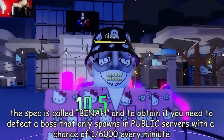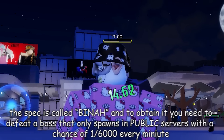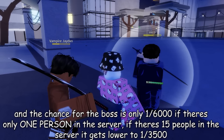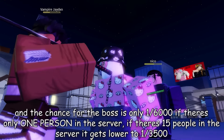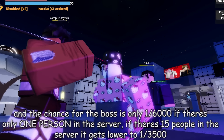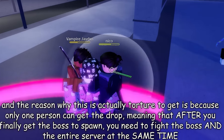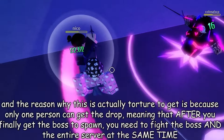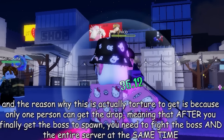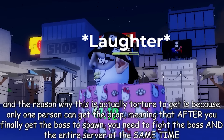The spec is called Bina. And to obtain it, you need to defeat a boss that only spawns in public servers with a chance of 1 in 6000 every minute. That chance is only 1 in 6000 if there's only one person in the server. If there's 15 people in the server, it drops to 1 in 3500. And the reason why this is actually torture to get is because only one person can get the drop, meaning that after you finally get the boss to spawn, you need to fight the boss and the entire server at the same time.